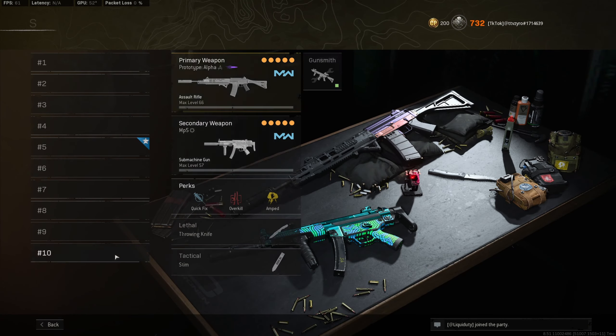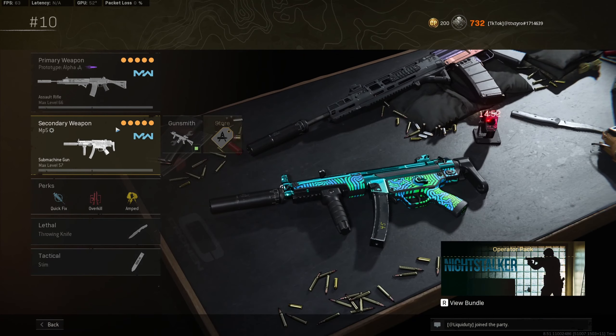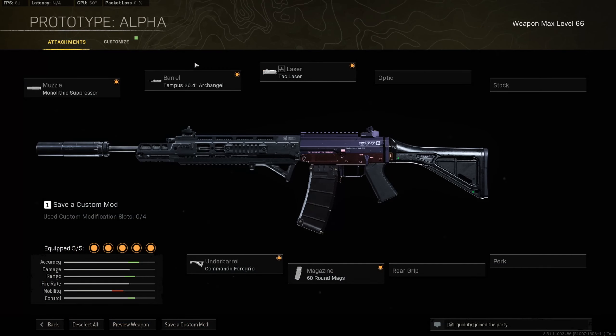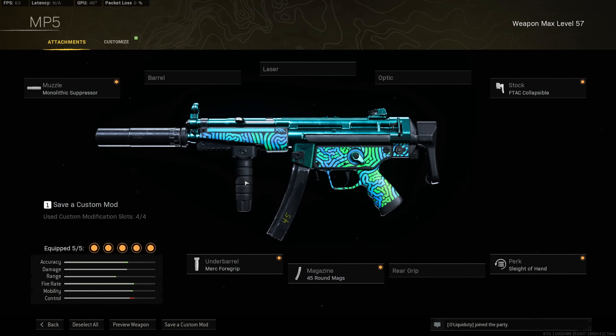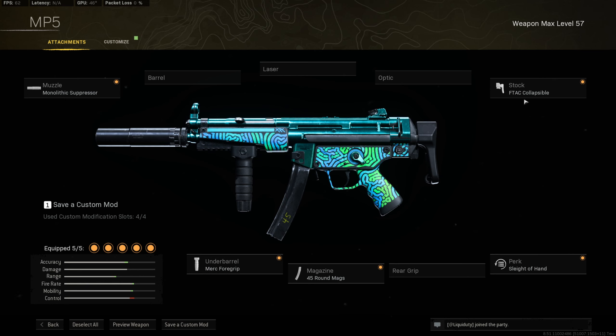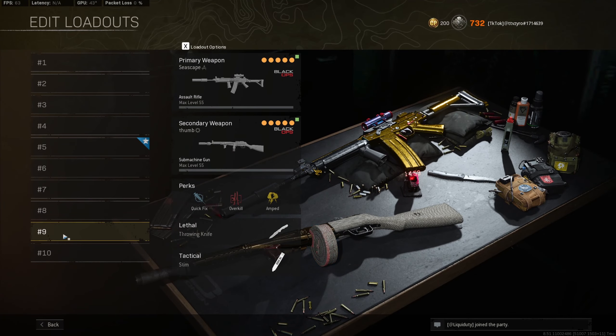Jumping straight into number 10: the Grau and the MP5. This is such an OG class but it's still so effective in rebirth. On the Grau I run the monolithic suppressor for best damage range, the Archangel barrel for clean iron sights, tac laser for ADS speed, 60 round mag, and commando foregrip for recoil control. On the MP5 you can run either the monolithic suppressor or the monolithic integral suppressor, collapsible stock for movement speed, Sleight of Hand for reload speed, 45 round mag, and merc foregrip for hip fire accuracy.